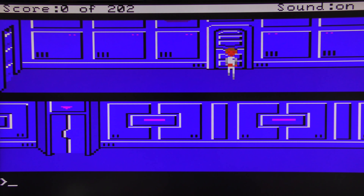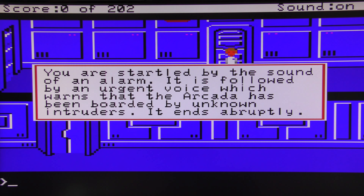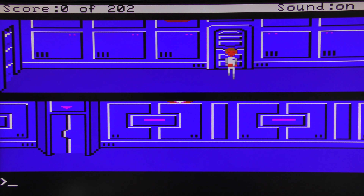If we leave the name blank, it calls us Roger Wilco, which is what the character's called in all of the future episodes of Space Quest. You are startled by the sound of an alarm, followed by an urgent voice which warns the Arcada has been boarded by unknown intruders. It ends abruptly.